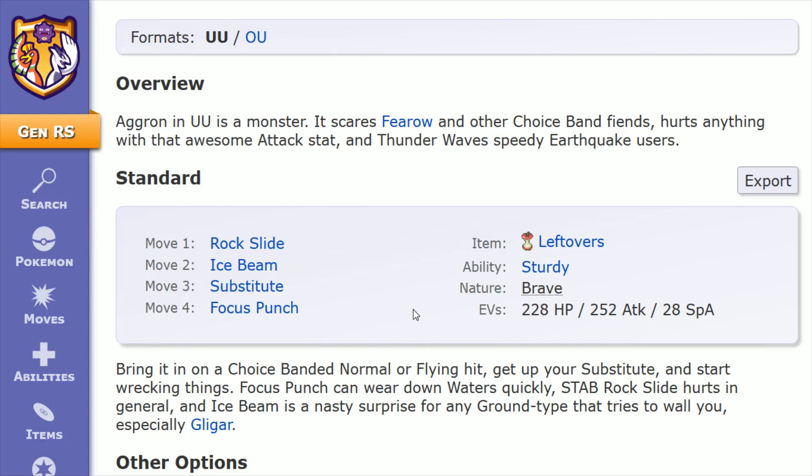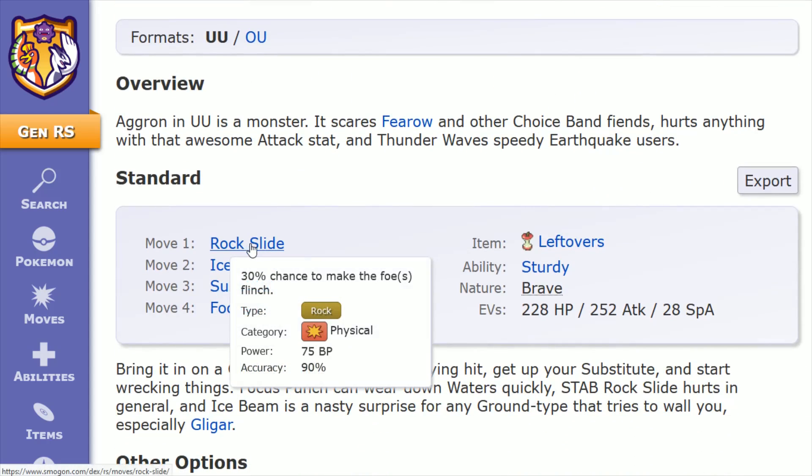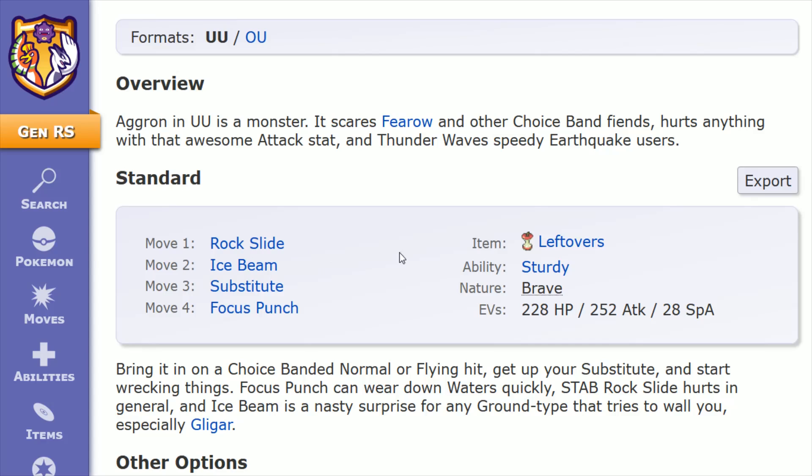That rounds out this standard moveset build. Everything is good here if you want to go with Sturdy and the moveset of Rock Slide, Ice Beam, Substitute, and Focus Punch. But another legitimate option is the Rock Head ability and doing Double Edge instead of Rock Slide if you wanted to go in that direction.